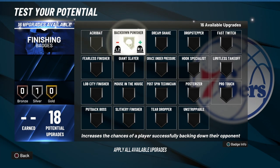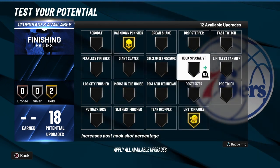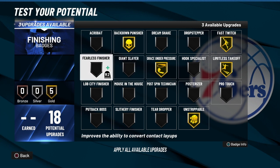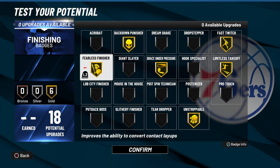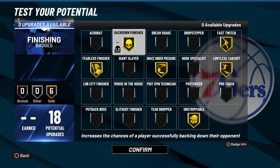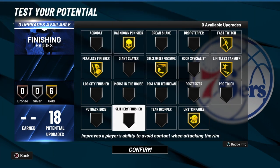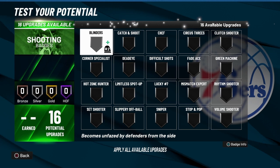We got 18 finishing badges. He has a fadeaway — and if you guys don't know how to use the fadeaway, I have a tutorial on my page called 'Fadeaway Tutorial: Learn How to Shoot the Fadeaway Like Kobe Bryant and Michael Jordan.' Once you see how I use it in the tutorial, you'll know how to use the post fadeaway. Of course: Unstrippable, Fast Twitch, Limitless Takeoff, Grace Under Pressure — those are great for this build. He has strength, so you're really going to show out. I'm using Back Down Punisher with this build.